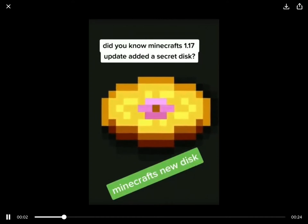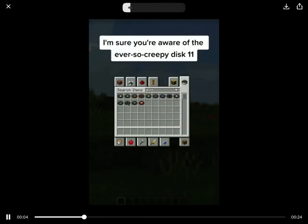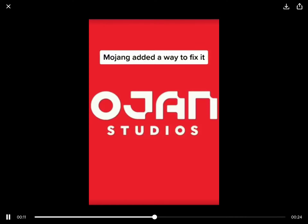1.17 update added a secret disc? Well, sort of. I'm sure you're aware of the ever-so-creepy disc 11. It's clearly cracked, explaining the awful sound it makes. Mojang added a way to fix it.